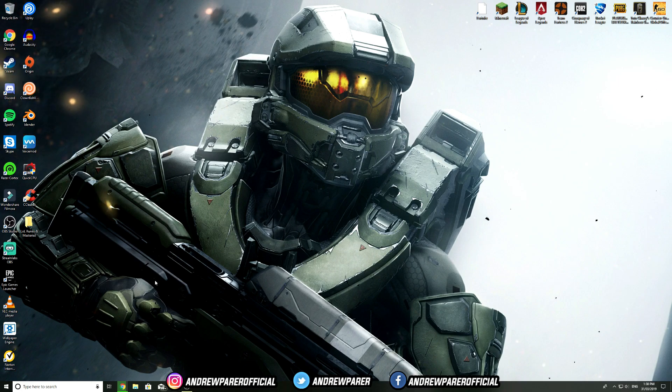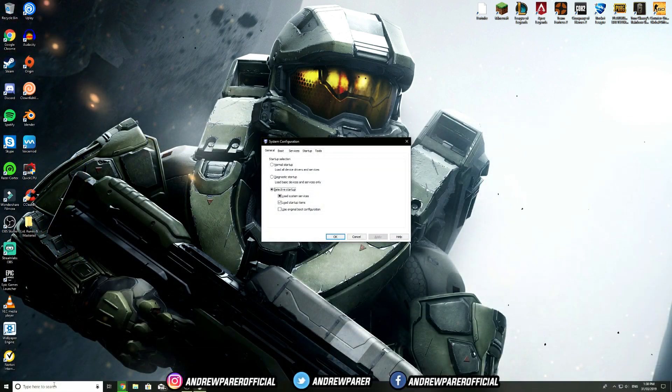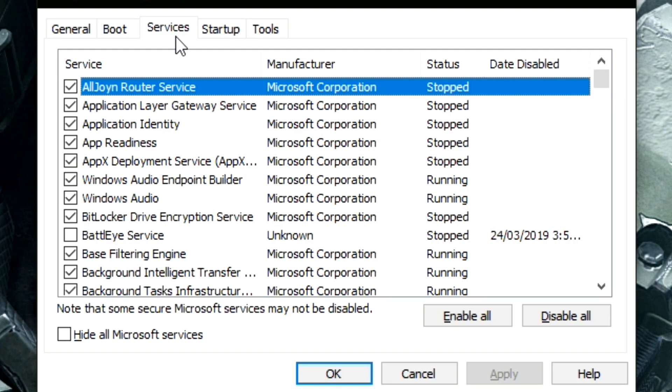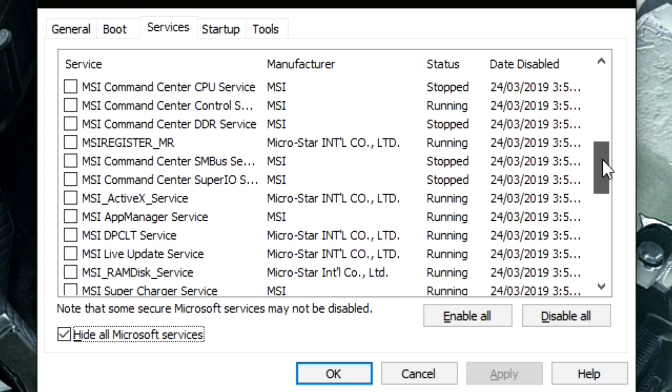Next, search for 'msconfig' and hit Enter. Go to the Boot tab — by default on all Windows 10 systems, the timeout is set to 30 seconds. Remove the zero and change it to 3. This will make your operating system launch much faster and give a better overall experience. Once done, go to Services and click Hide All Microsoft Services.